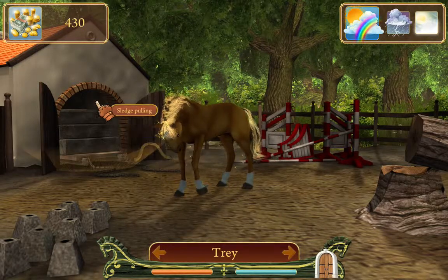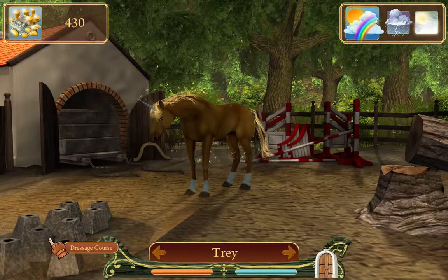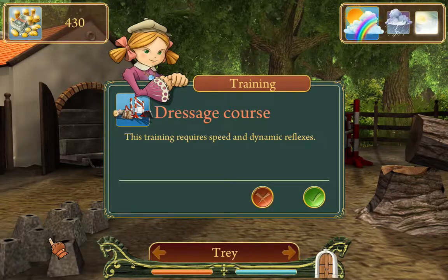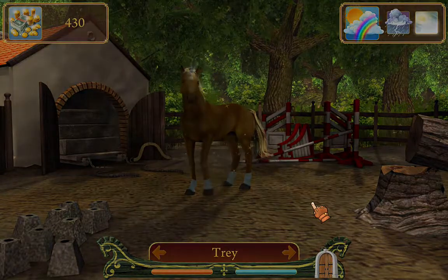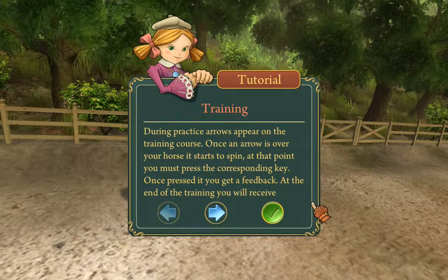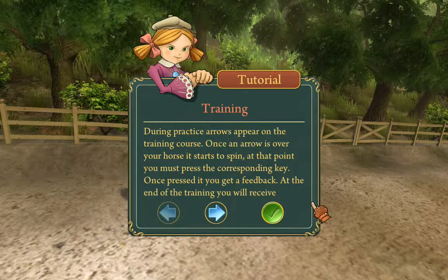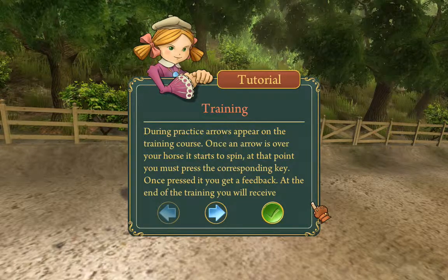Our training options here are sledge pulling, obstacle course, forest course, and dressage course. The dressage course is one of the quickest ones, so I'll show that first — it has speed and dynamic reflexes. What's going to happen is our horse will go along and every so often an arrow will appear above. These correspond to your arrow keys on your keyboard, and you press it and get a score on how well you pressed it at the correct time.